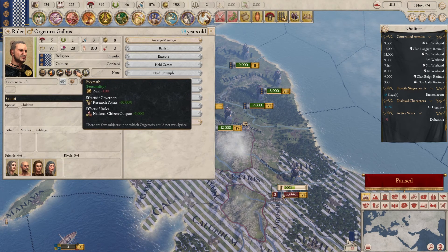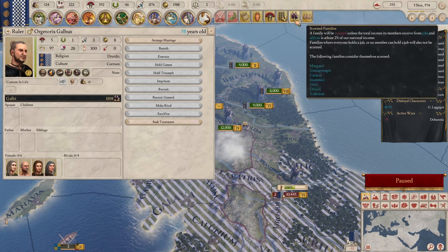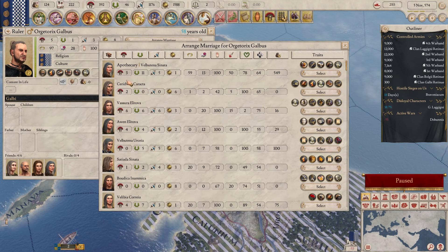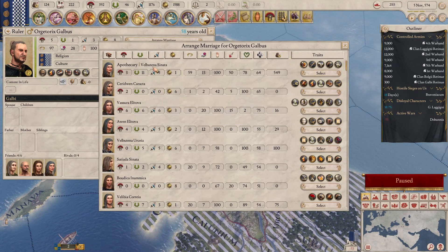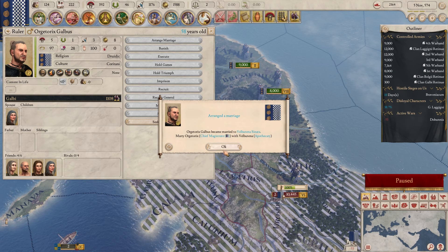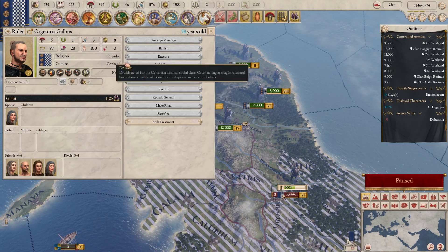Just checking - we have arthritis. So we want to get that one gone. I do want to seek treatment - it's a hundred gold though. Unmarried - arrange marriage. What do we want? Wealth? Can we get their wealth in some way? What do we even want out of this? Civic power? Does that add into our civic power overall? Let's choose her and see if we get more civic power. We are now married. It doesn't in any way affect us.